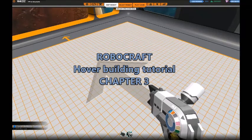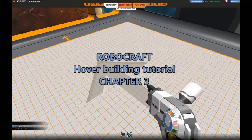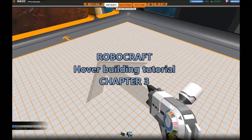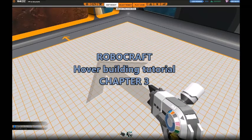Welcome to chapter 3 of my hover building tutorial. It's finally time to talk about those thrusters. Thrusters have somewhat of a good and a bad side — they make you go faster, turn faster, turn in the air and accelerate faster, but they can also cause a lot of problems.